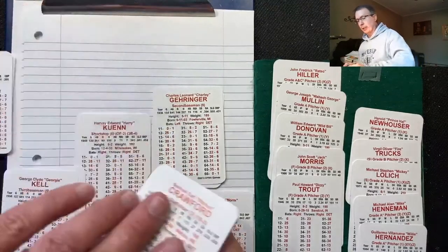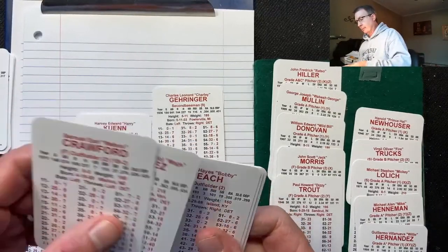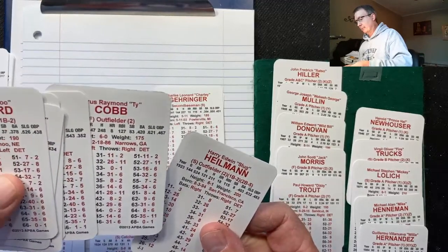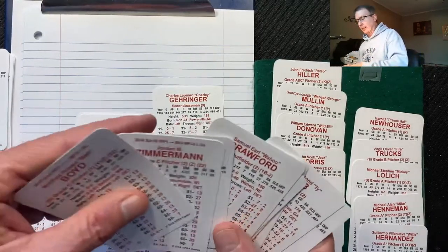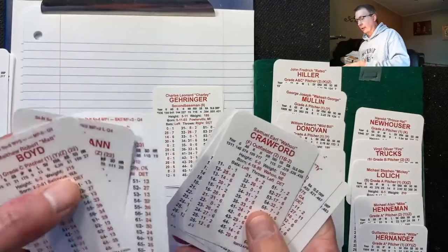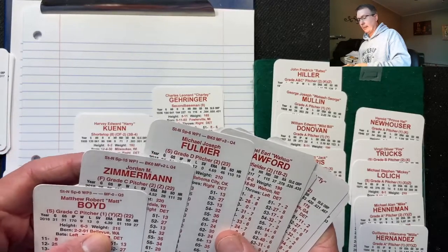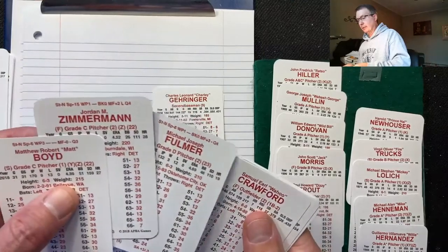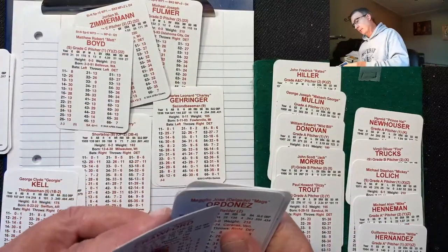I think we're going to swap out Jacoby Jones and bring in Ty Cobb. But I keep going back to the pitching — if you trade out Fulmer for Hiller, all of a sudden you've got A, C, C. That looks a lot better. Tough decision. You want to leave Ty Cobb for better teams later, but you can't keep playing if you don't win that first game.